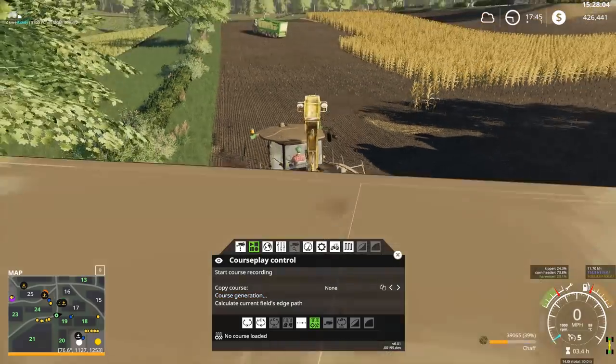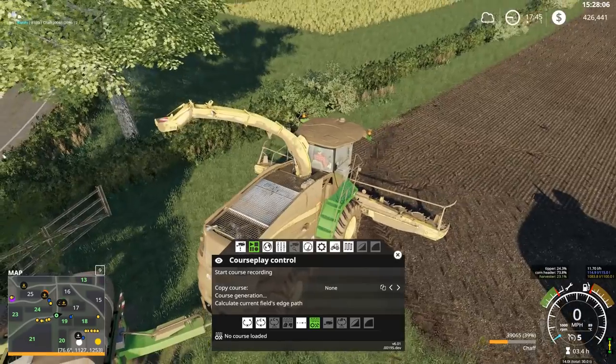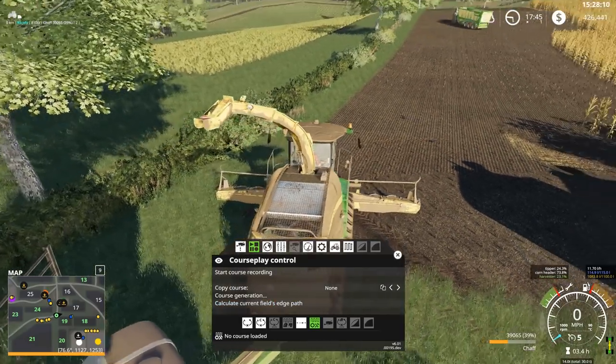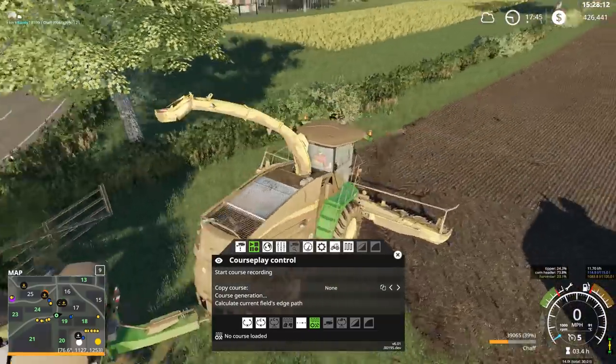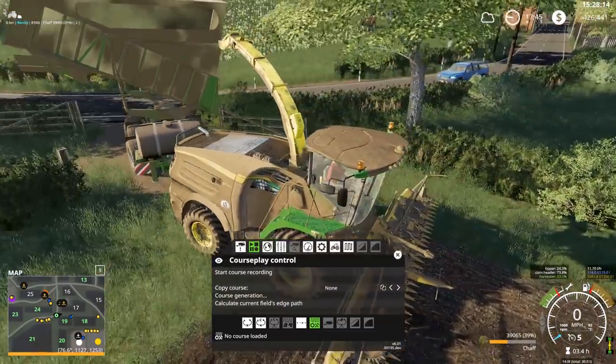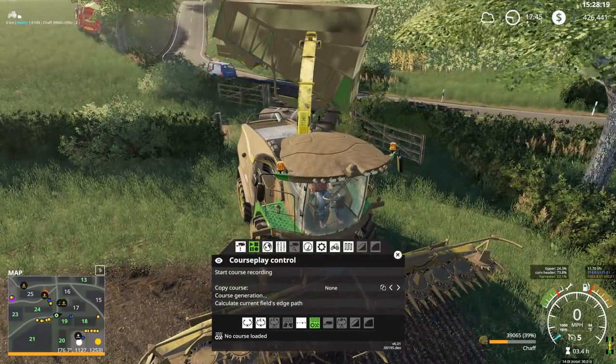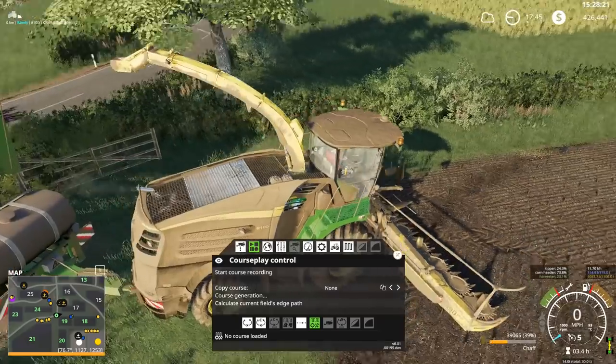I thought about doing that off screen, but I figured I'd do it on screen so you folks can see it. It's not really any different than any of the other Course Play courses I've created. We're using the John Deere 8000 series chopper with the 9-meter head, and then towing the Krone Cargo behind it.